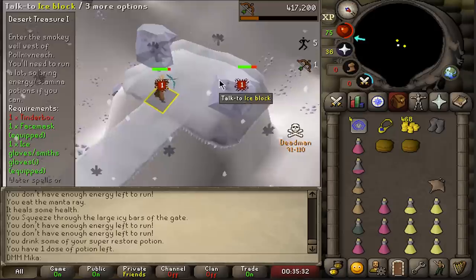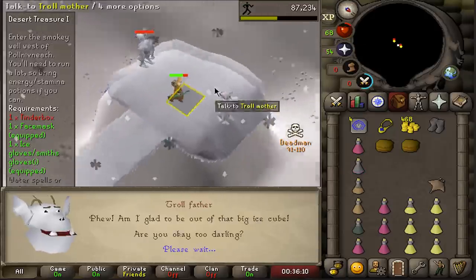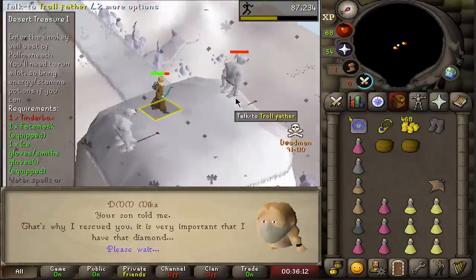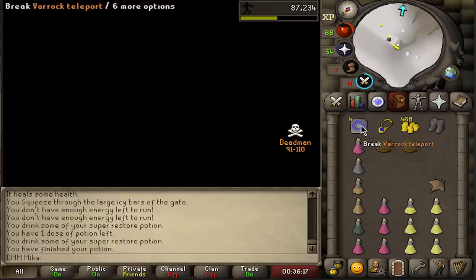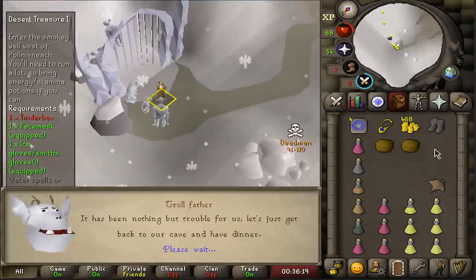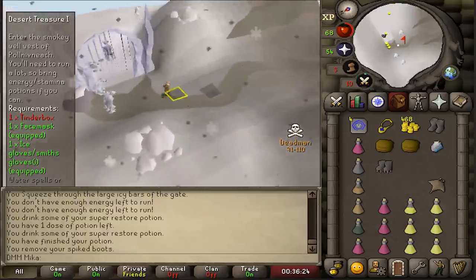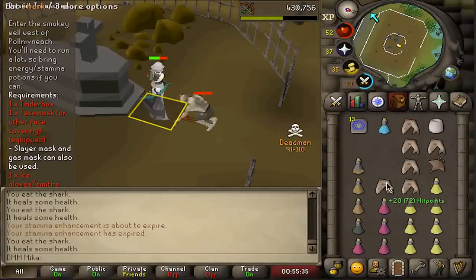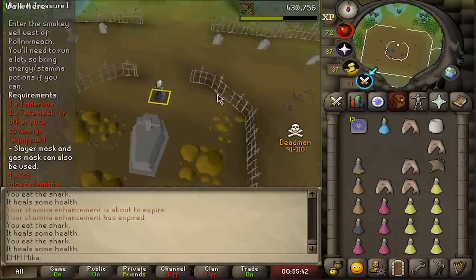Consistency is really nice here — I can't miss. After speaking to the troll mother she's dead and we receive our first diamond out of four — arguably the hardest one to get. No PKers here. There it is — ice diamond, one out of four done! That guy is dead; range is pretty easy even though my range is super low at only 64.